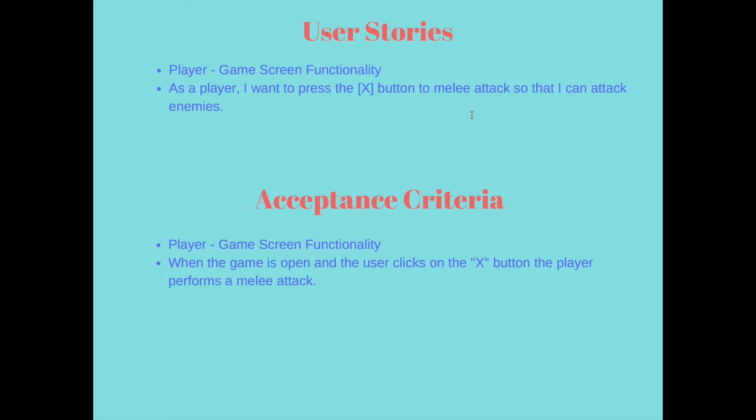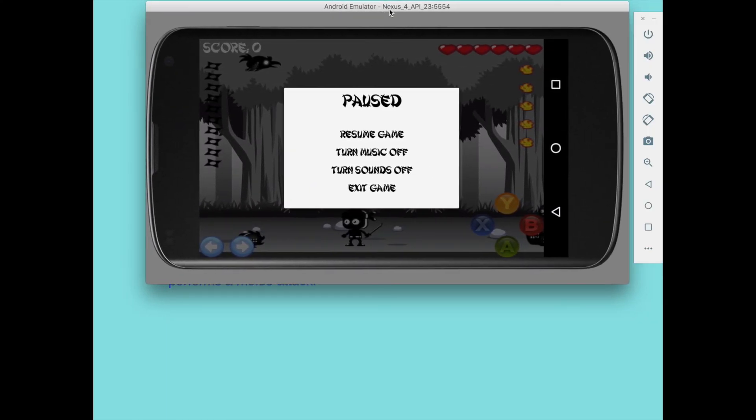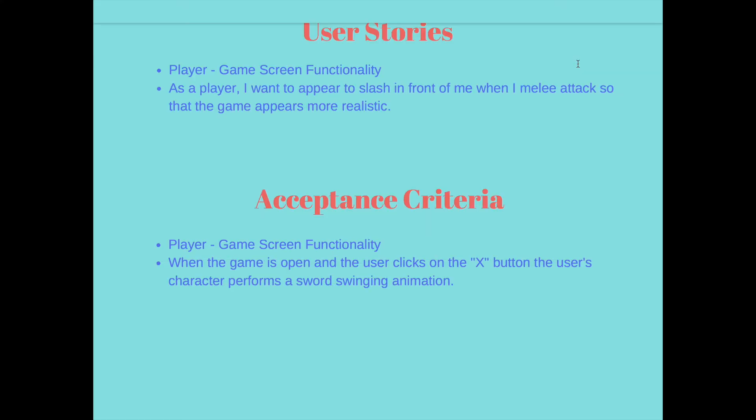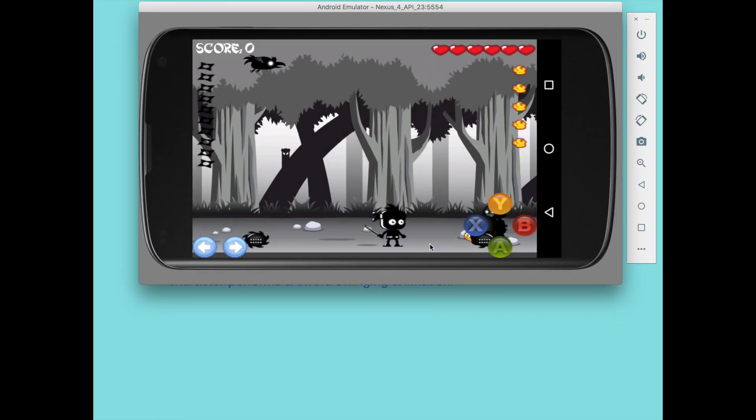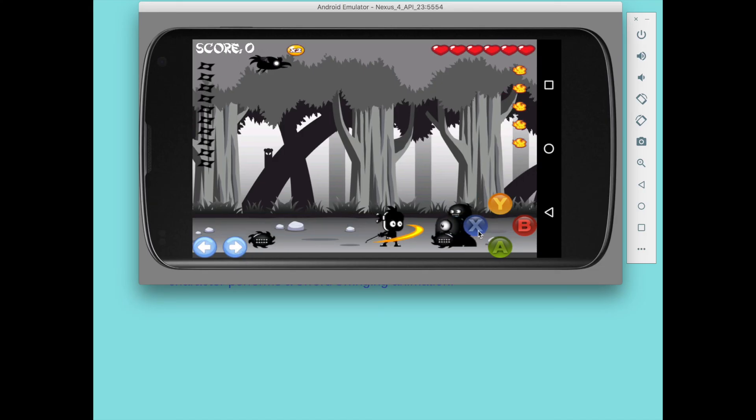For my next user story, I have: as a player, I want to press the X button to melee attack so that I can attack enemies. The acceptance criteria is that when the game is open and the user clicks the X button, the player performs a melee attack. I also have: as a player, I want to appear to slash in front of me when I melee attack so that the game appears more realistic. The acceptance criteria is that when the user clicks the X button, the character performs a sword swinging animation — as you can see, he's performing the sword swinging animation.